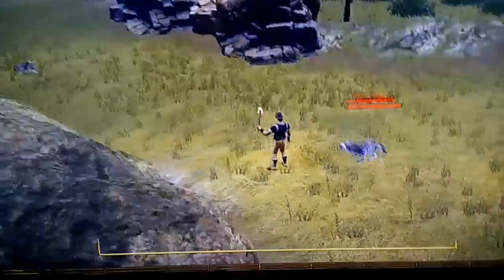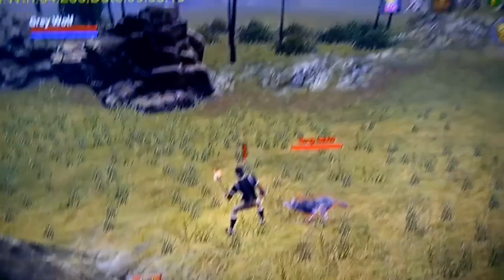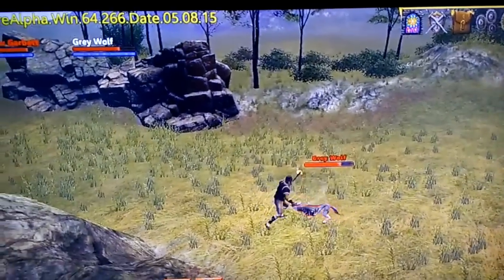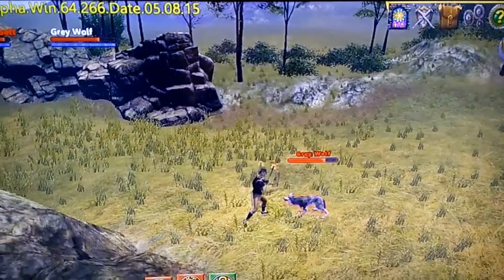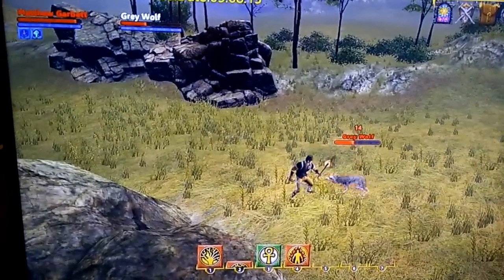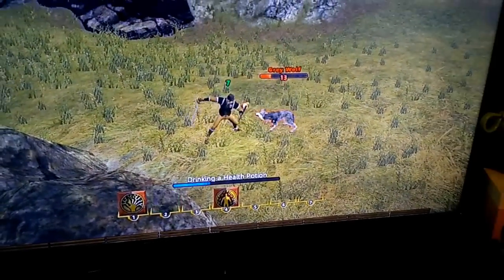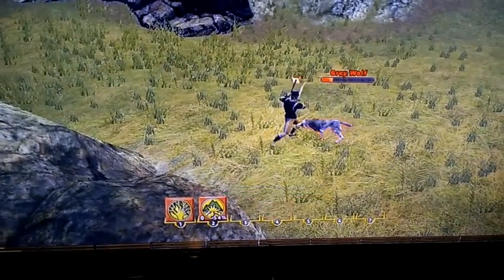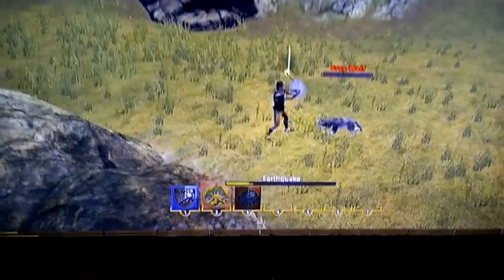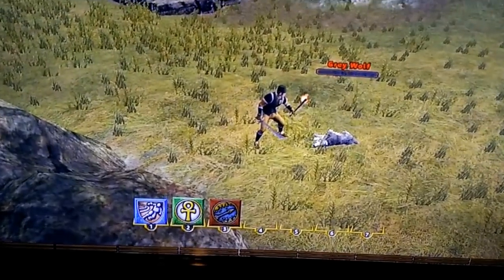So here is a wolf. You might be thinking, how am I going to attack this guy? I targeted him with this button right here — the left button — and press A to attack. And if I want to use my spells, the D-pad can do 8 directions. Right now I only have 7 spells, so I can cast all my spells very easily.